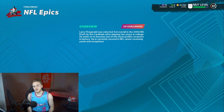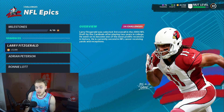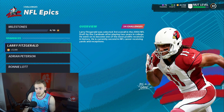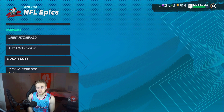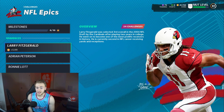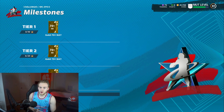In NFL Epics this is where you can really get some good cards. Larry Fitzgerald, Adrian Peterson, Ronnie Lott, and Jack Youngblood — all 85s. There are 24 challenges though; I don't know how many you have to play to actually unlock them. I'd recommend doing Adrian Peterson, Ronnie Lott, and Jack Youngblood. Larry Fitzgerald isn't that great but if you really want to do it, go ahead and knock yourself out. So there's four more, bringing us to nine elites.